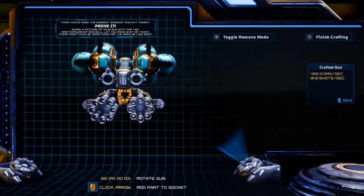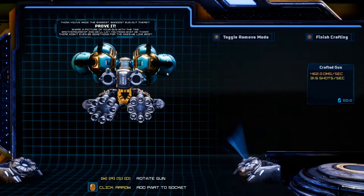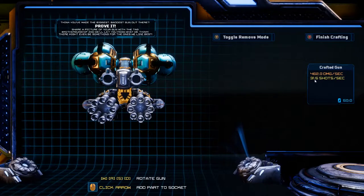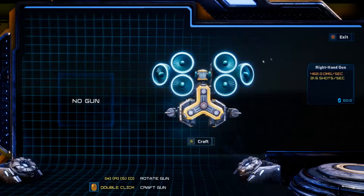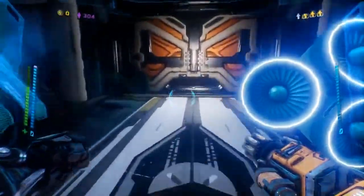Now let's go to the last level and show it off just a bit so you can see the mobility in an actual stage. We're looking at 462 damage, 35 shots a second, and the energy is at 50 — so it's pretty low for a gun like this. I'll show you how it performs in the final stage.